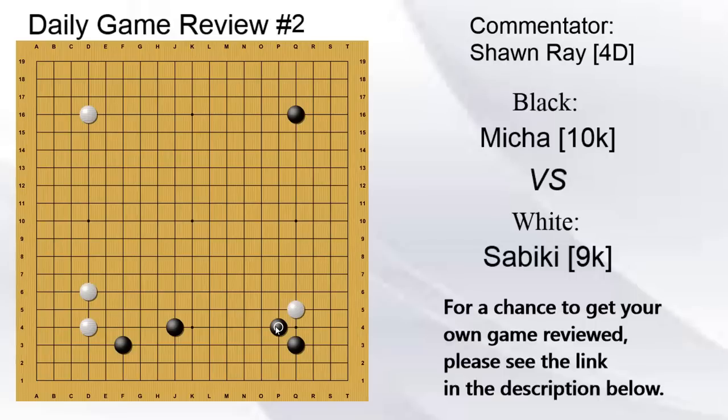Black plays this move. Instead of this move, I think it would be better to go here because it's a little bit more normal joseki and it's a little bit faster. With this variation you could see it playing like this and black can get sente to play elsewhere. However with this move I think it's a little bit slow because black isn't going to get as much and he doesn't have as good surrounding options. So this move isn't quite joseki. You could also still think about a pincer here or a pincer here.